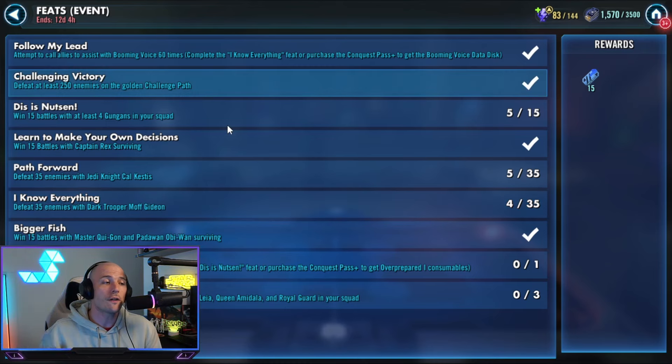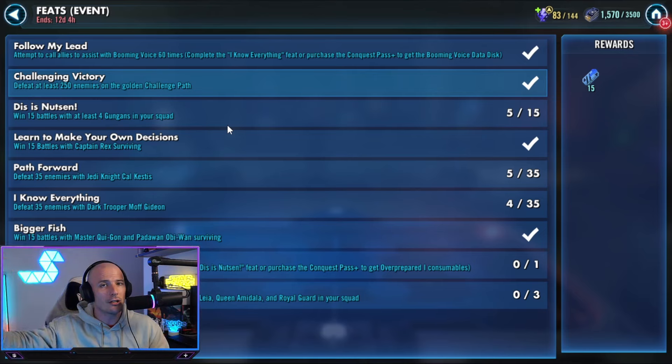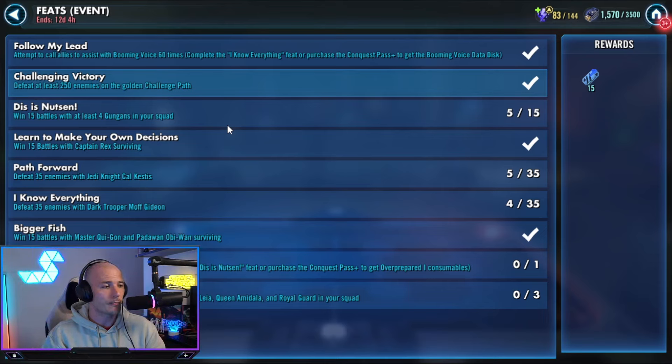We need to defeat 250 enemies on the Golden Challenge Path. Every opportunity, stay on that Golden Challenge Path throughout the entirety of Conquest — it's going to give you additional options for data disks. Getting 250 kills is very, very easy. We then need to win 15 battles with at least 4 Gungans in your squad. You can get this done with low-gear Gungans — mine are all Reliced, so I can't take off those Relic levels, but you have options available to you.